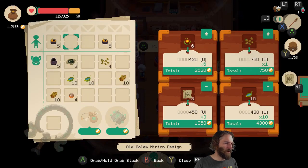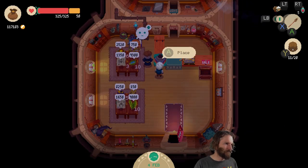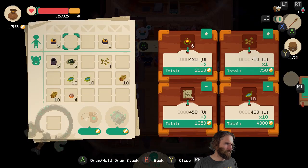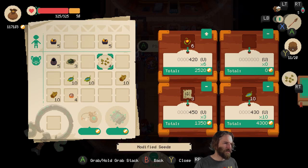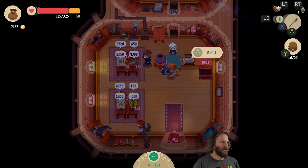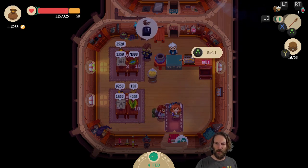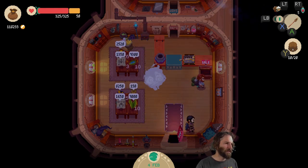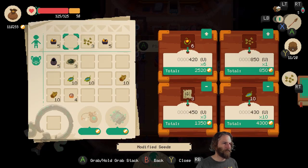We are absolutely flying. So 750 was also far too cheap, apparently. Let's go for 850 and try selling one of them again. That guy's going to try and rob me again, because he's got slicked back hair — never trust a guy with slicked back hair. Got you. Get out of my shop. Oh, it makes me so angry.